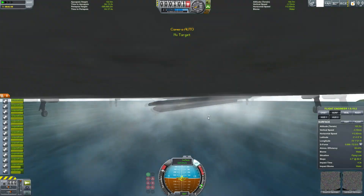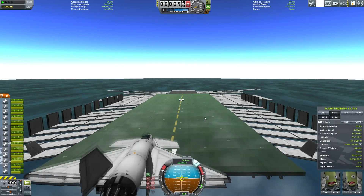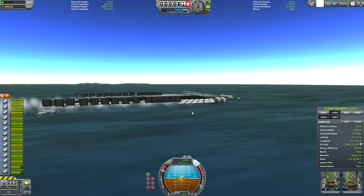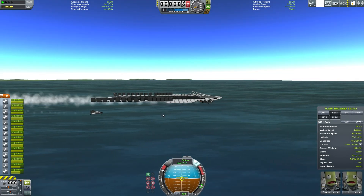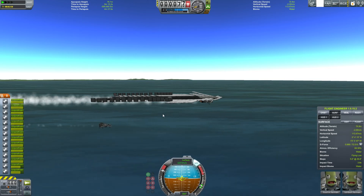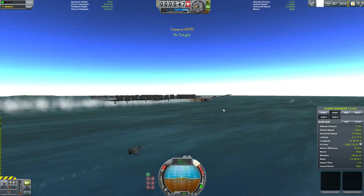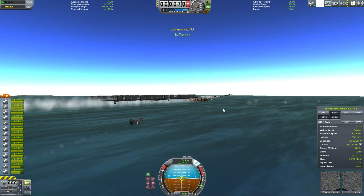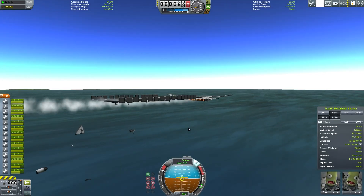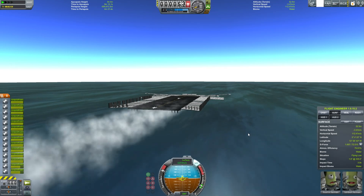Okay, there we go. It is indeed descending at about three meters per second. Start pulling up as hard as it can, and it really does not have great pitch authority — in fact, it's terrible. Are we getting under two meters per second vertical speed? Yes, under two meters per second. Now this one is going down too. That was not ideal. This is what happens when you're trying to fly two aircraft at once.